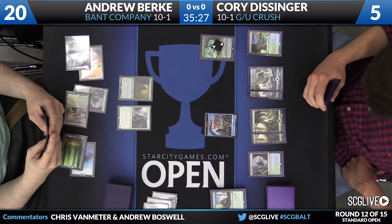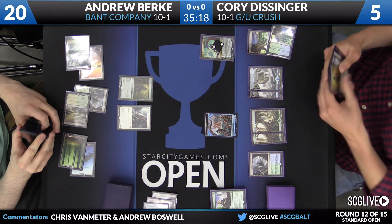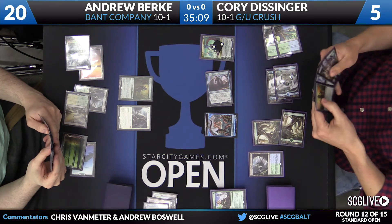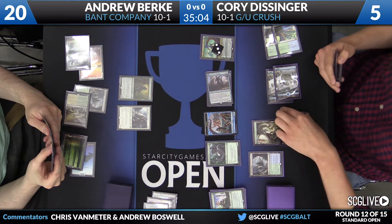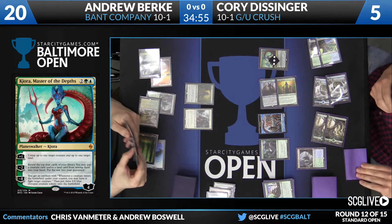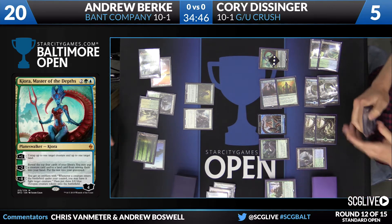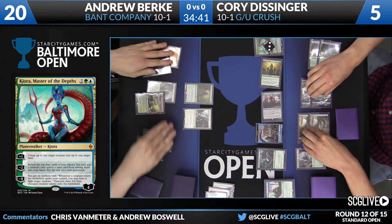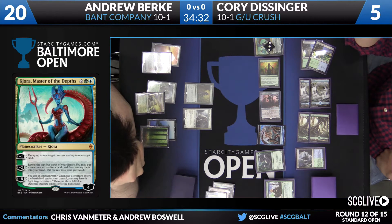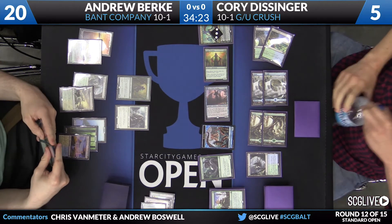Corey has a Cura to use and that 8/8 — he needs to decide whether to attack. This is a little tricky because the Lumbering Falls is a lethal attacker and all of Corey's blockers come into play tapped. If Andrew has a Reflector Mage, that Octopus may disappear. Corey is not going to untap the Jace — just untap two lands. I would have liked to see another creature untap, because all Andrew really needs is a Reflector Mage. Something like Reflector Mage plus Dromoka's Command just ends the game.